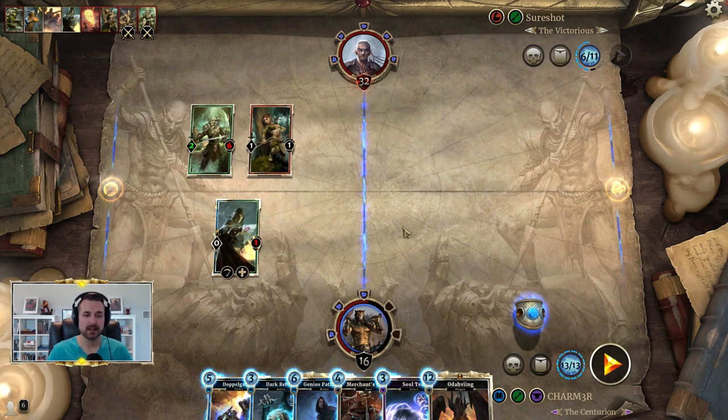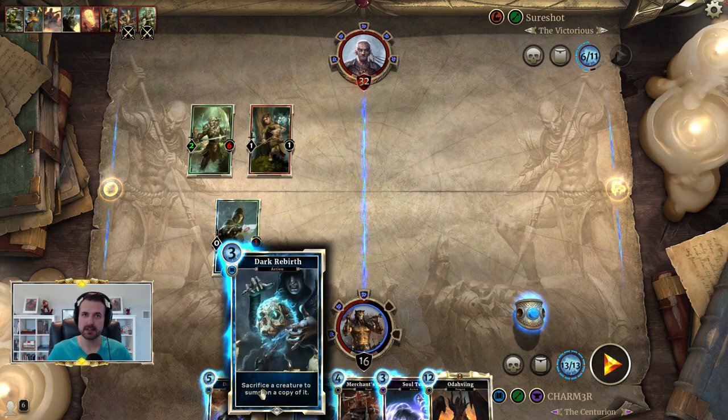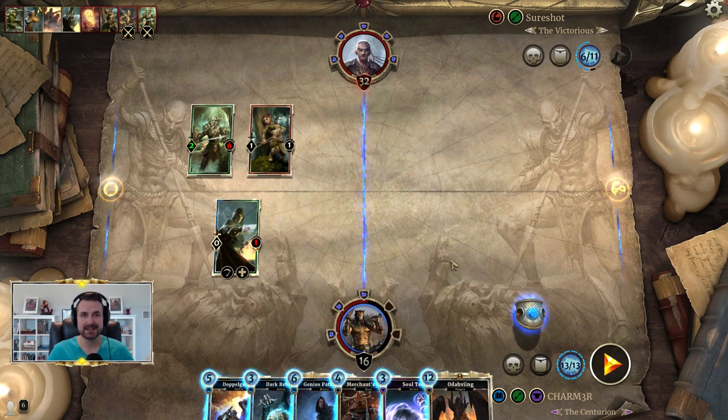To do this, there are some conditions you need to meet. This is a guaranteed combo — you can get this off 100% of the time if you have 13 magicka, a Genius Path Mage in hand, and a Dark Rebirth in hand. Then in your deck you need to have Ulfric's Uprising, Laneth, at least two Nyxoxes, and one Devaith's Experiments.